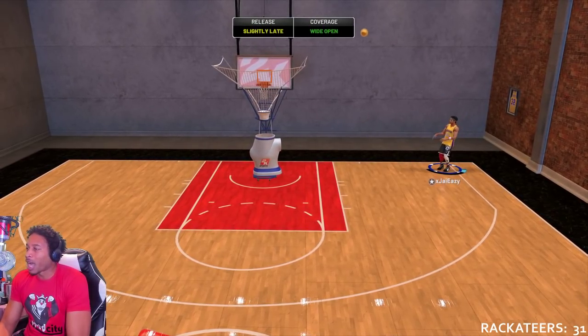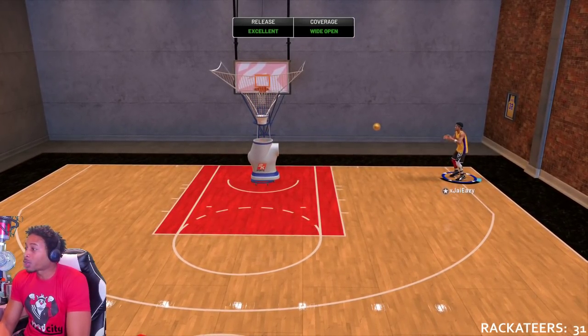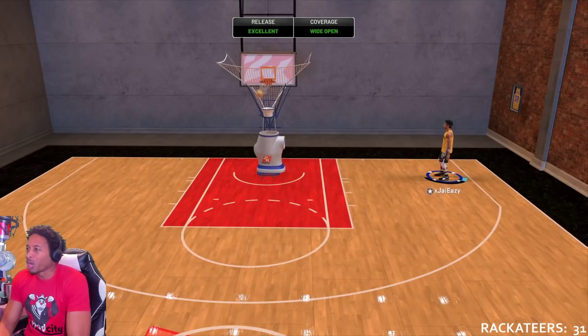That's the main thing. The tail on this jump shot — when he turns his hand over, that's when you want to let it go. I try to design all of my jump shots like that. And plus I'm using gold quick draw.